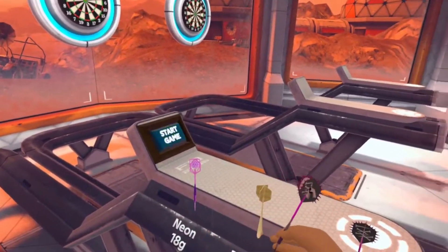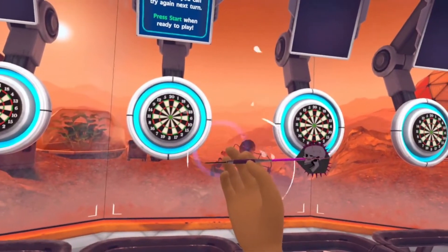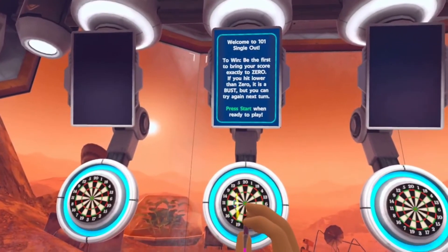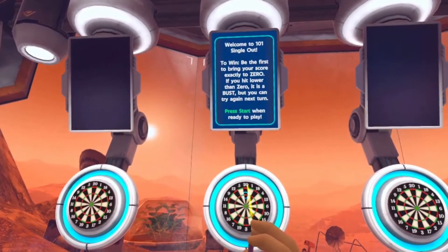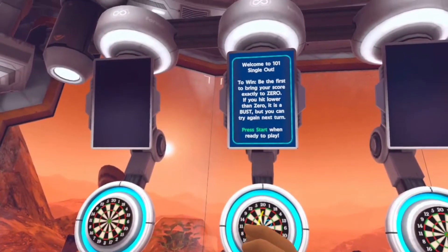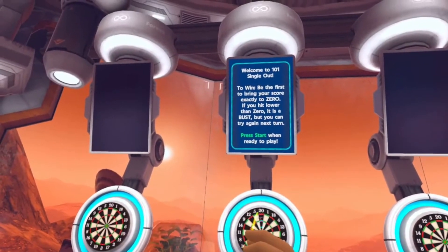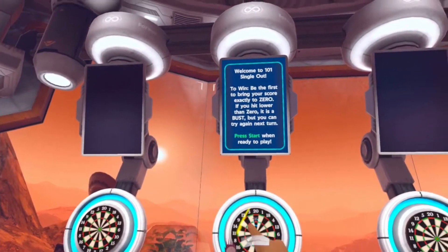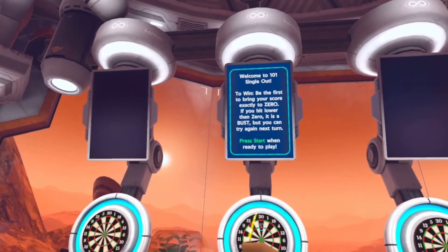Here's your dartboard. You pick up your dart with the trigger, or if you want to keep your dart you just hold it in your hand — it's quite cool. So this is with the assist on: as you can see, there's the assist, you just line it up and throw. You can see it's a lot easier to get scoring with the assist on medium.